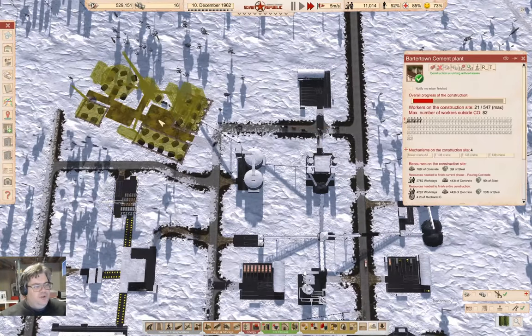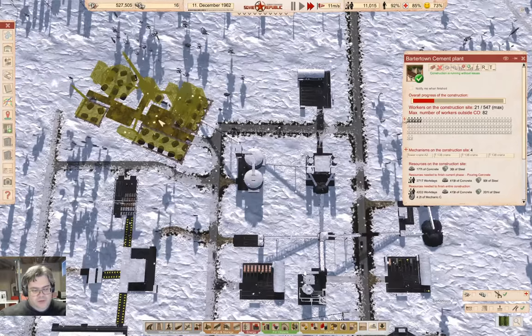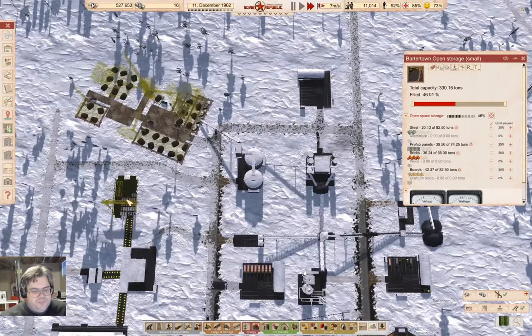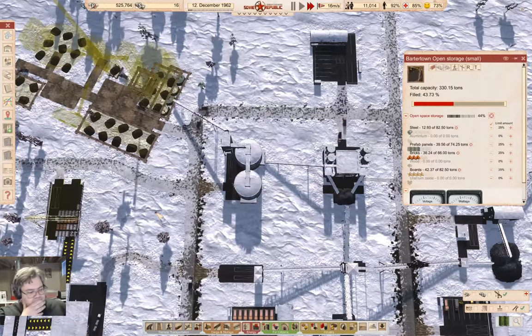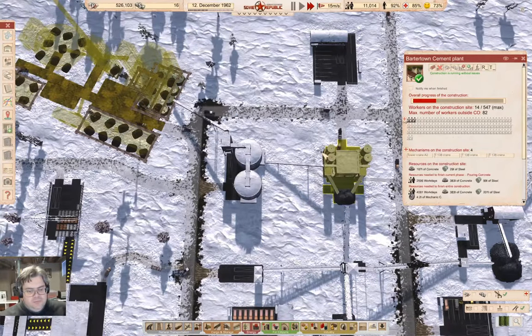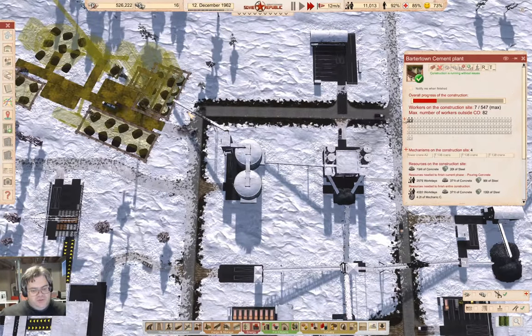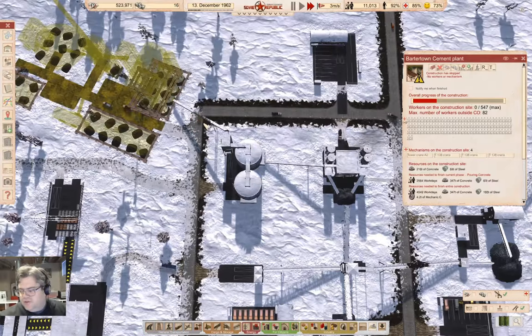We are importing steel, so the steel is coming in reasonably quickly. We've got cranes operating, so workdays are going to go down quickly as long as resources are there. We've delivered a bunch of steel — that's going to tick along nicely.